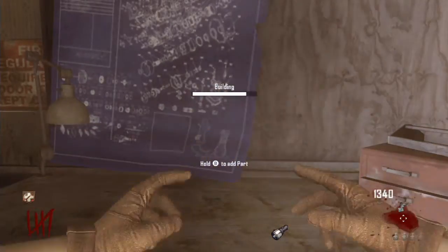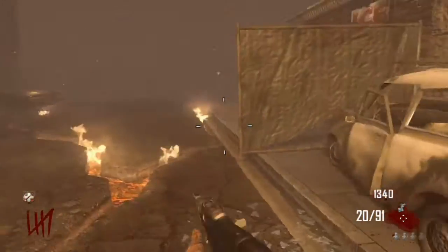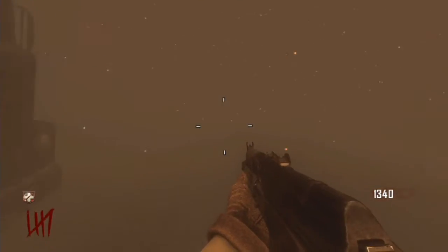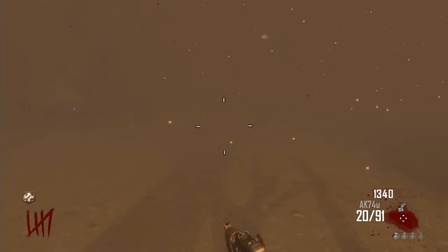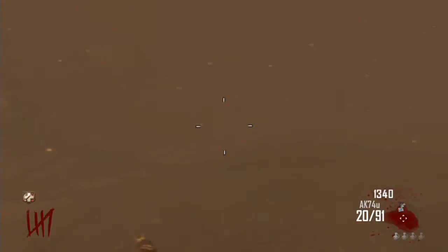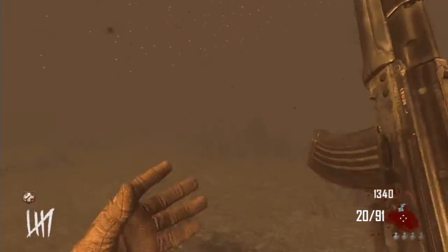I think we'll stop at cabin after this because it's not too far away. Buying Stamin-Up would be helpful but I don't have enough at the moment. Plus I do want Quick Revive back since I did go down. So we're back in the fog going to the cabin in the woods — that was actually a movie I remember, and it came out around the same time Black Ops 2 came out, so I thought that was a little weird.